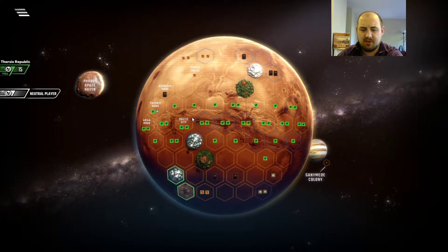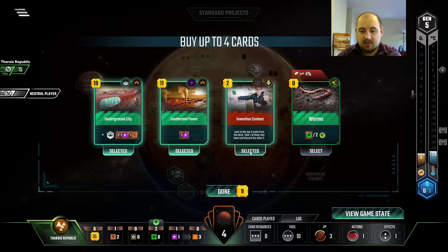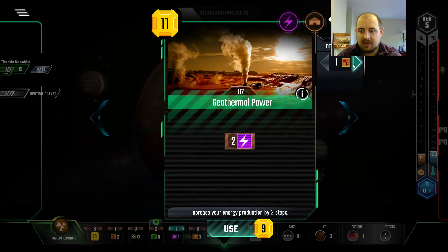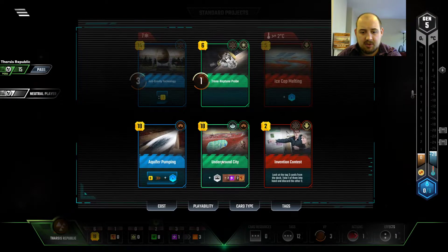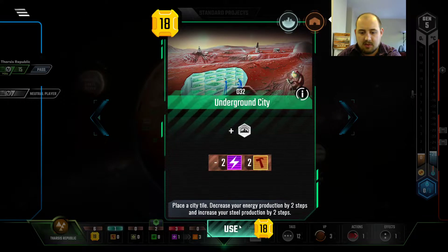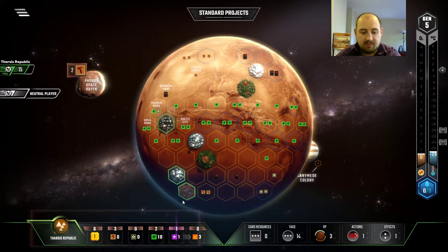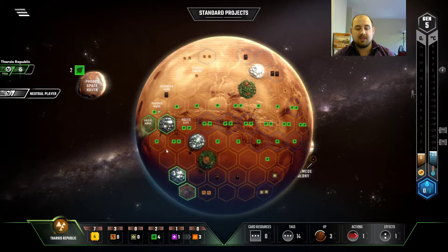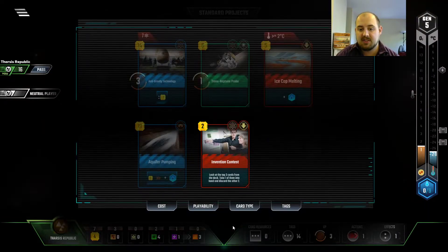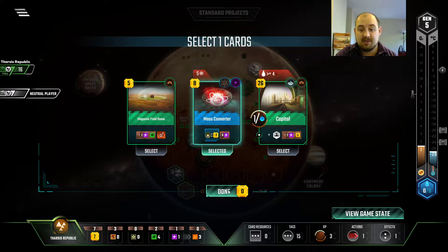I'd also like a City to put over here. Nocta City wouldn't be too bad. Underground City will do. So we get the energy production first. Underground City — we put you over here. Now that gives us lots of Steel Production, which is really useful for us in particular. Not to mention that we played a City and we are Tharsis, meaning that good things happen. And there's Mass Converter.